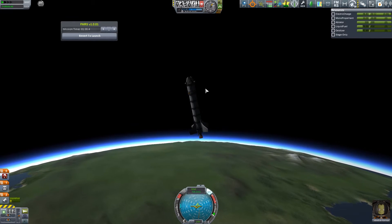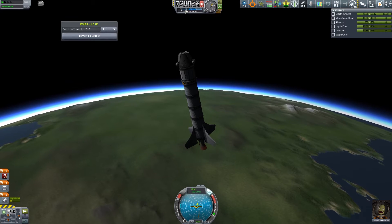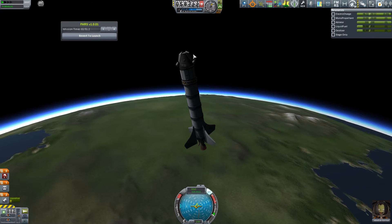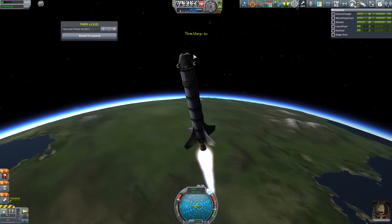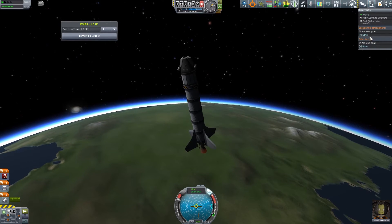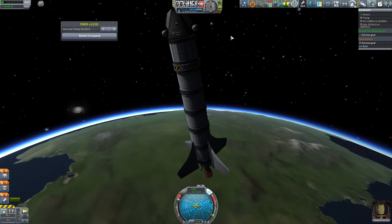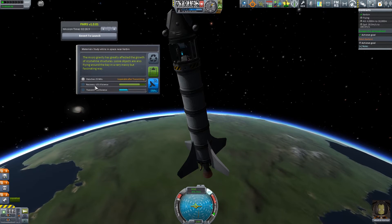We can see this apoapsis is going down just because we're still experiencing some atmospheric resistance. We've got a little bit of fuel left but I think we will achieve exiting the atmosphere. We could have done science in these three different zones of the atmosphere — maybe that's something I'll do off camera. Once we get into the higher parts, let's use a little bit more fuel just to make sure we get outside the atmosphere. Escape the atmosphere — we've done it, great. So while we're in space, Jebediah is the first Kerbal in space. We'll do some Mystery Goo, observe our Materials Bay — that gives us 25 science.